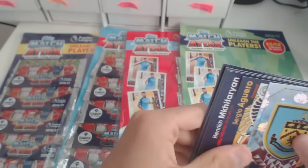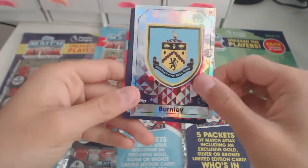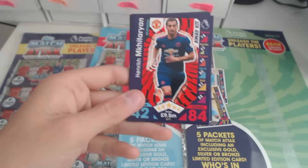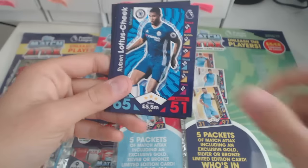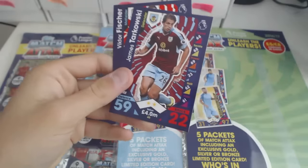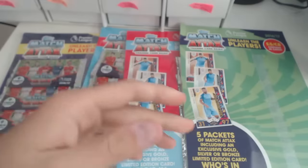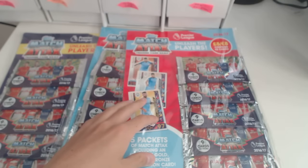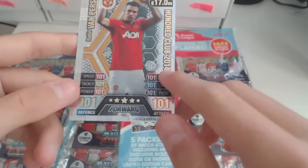We've also got a Burnley badge, a Henrik Mkhitaryan from Man United, a Ward Prowse, Loftus-Cheek, Craig Dawson, Barrami — I've had it like ten times — Tarkowski, and Fisher. Here is the Van Persie again — 101 Club Van Persie from 2014. Wow, that looks so nice.